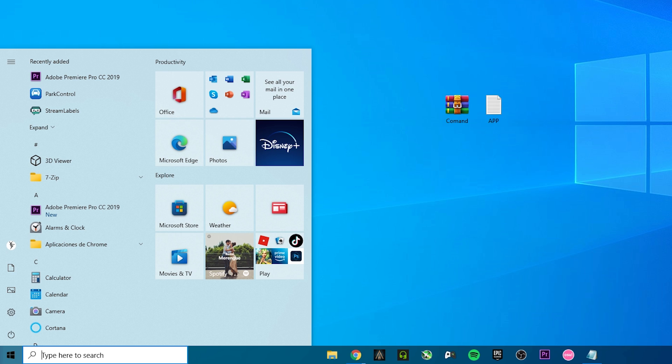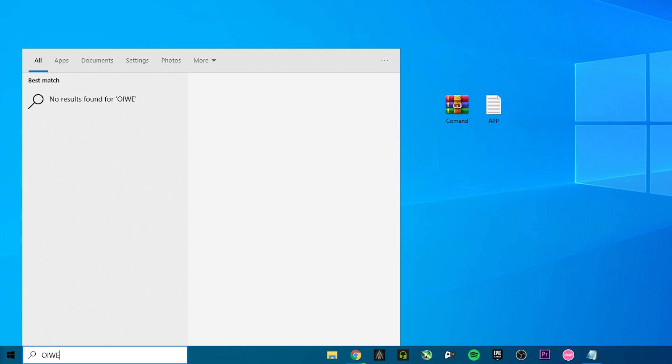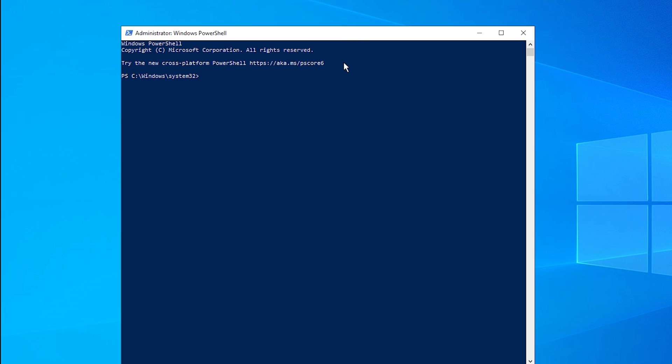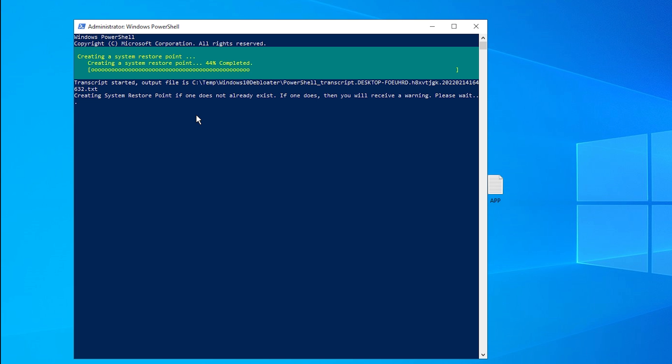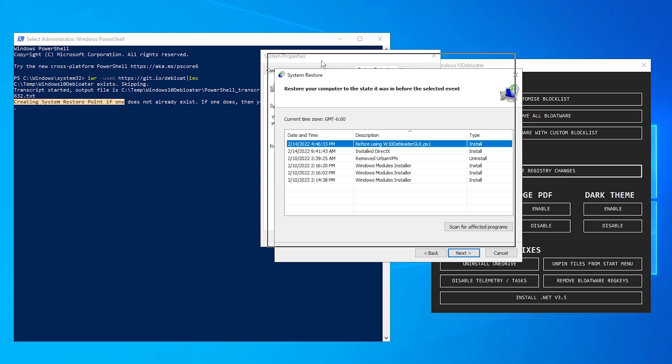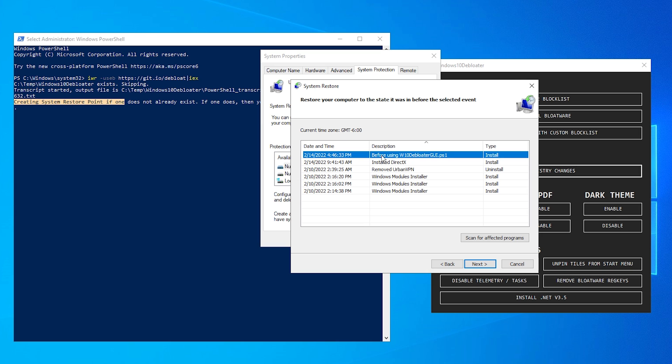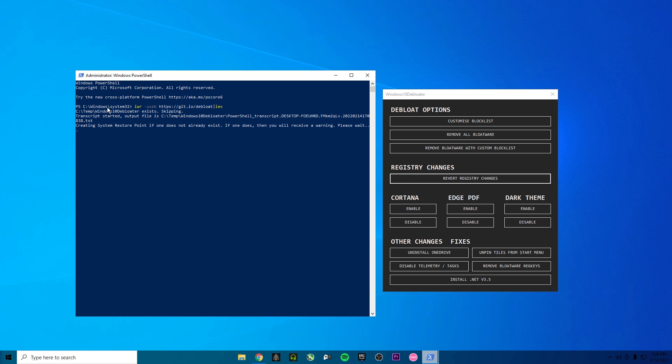Copy the command from the notepad, then type 'PowerShell' in the search bar and run it as administrator. Once it's open, paste the command and click Enter. As you can see, this app automatically creates a restore point. On the restore point options we have one called 'Before using Windows 10 Debloater.' Now that the restore point is created, we're going to make some changes to improve FPS.